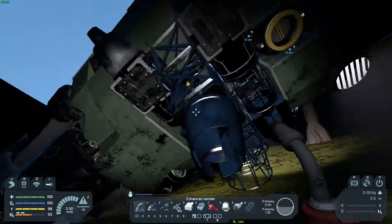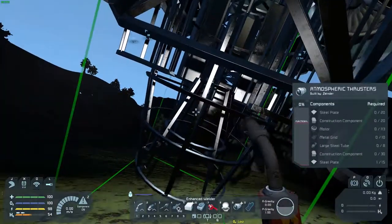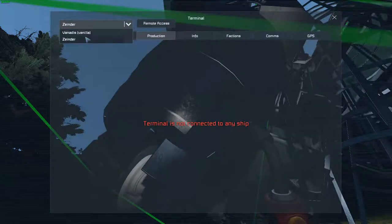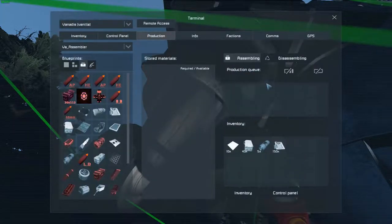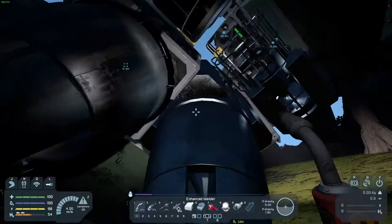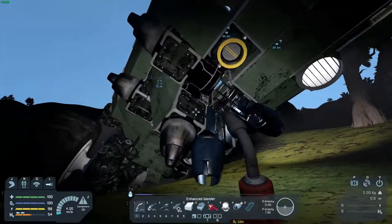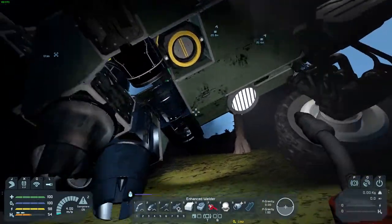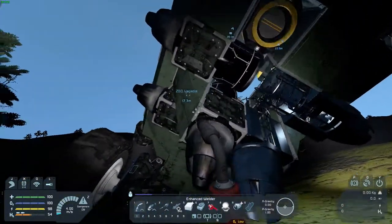You know, there's only about a hundred things wrong with the current situation and I can't do anything about any of it. That script I set up in the programming block automatically sets the assembler up to start crafting what I need. Do we have a thruster in each direction? One, two, three, four, five — there's a sixth one in here somewhere because I lost count. Looks like it.